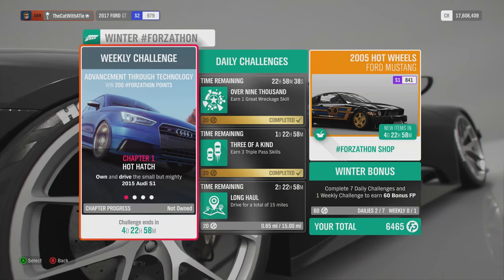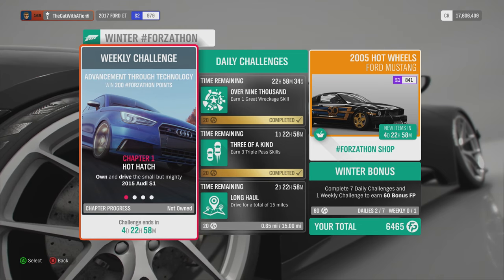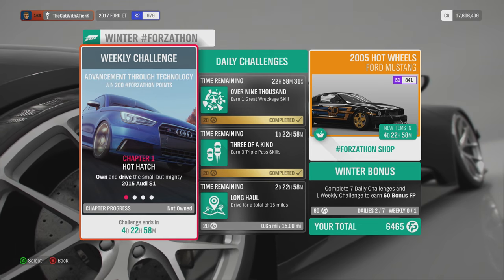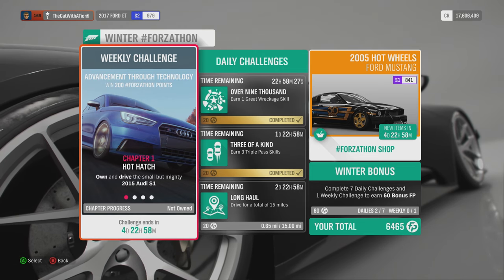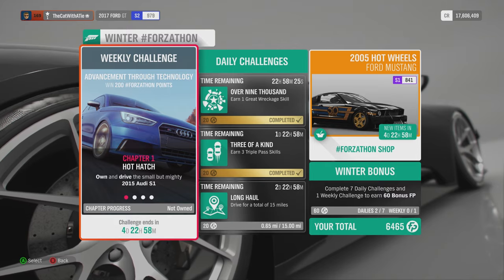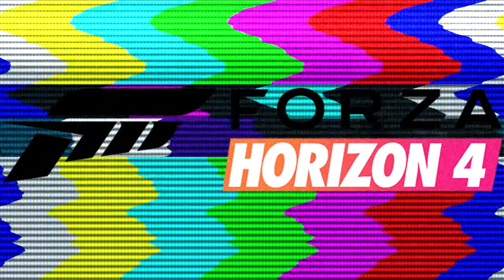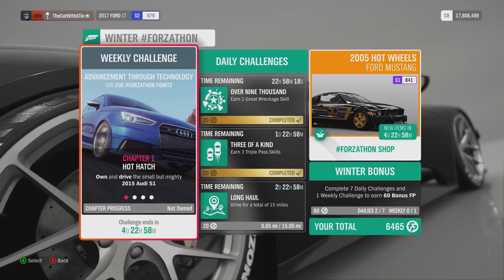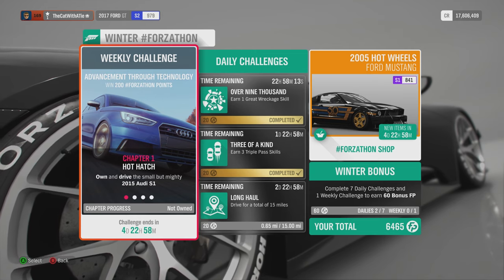Alright, this weekly challenge: Achievements Through Technology. HotTouch: own and drive a small but mighty 2015 Audi S1. Okay, we are going to skip this week's Forza Horizon... What do you mean we still have to do it? Okay then, well we have to get ourselves an Audi S1.